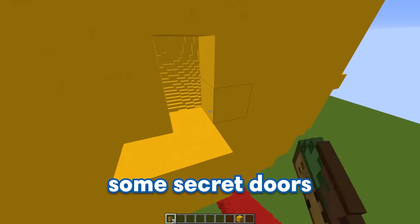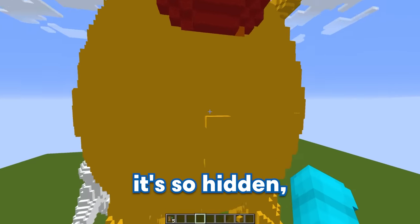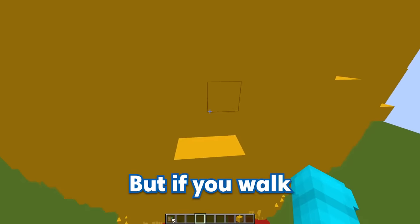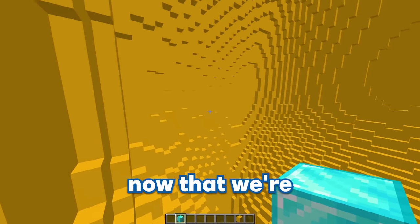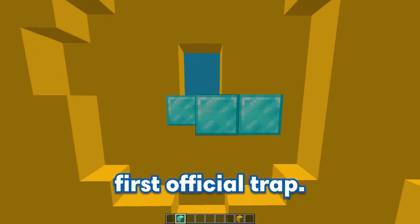I think it would be really funny if we put it inside of Koffmo's big old belly. Let's go ahead and make the entrance out of some secret doors just like this — and look at that, it's so hidden. You can't even tell anything's there. But if you walk up to it and right-click the secret doors, they open up just like this. Now that we're inside, we can start building our first official trap.